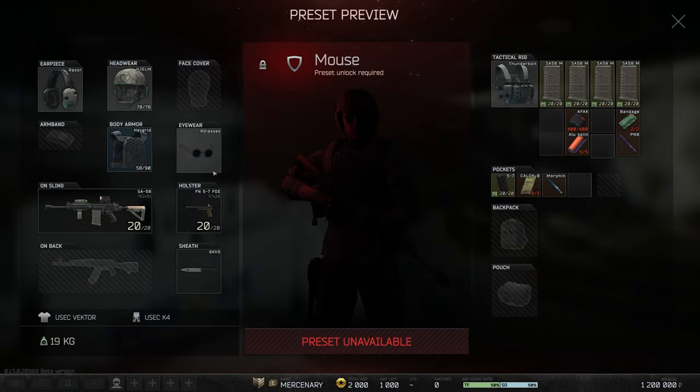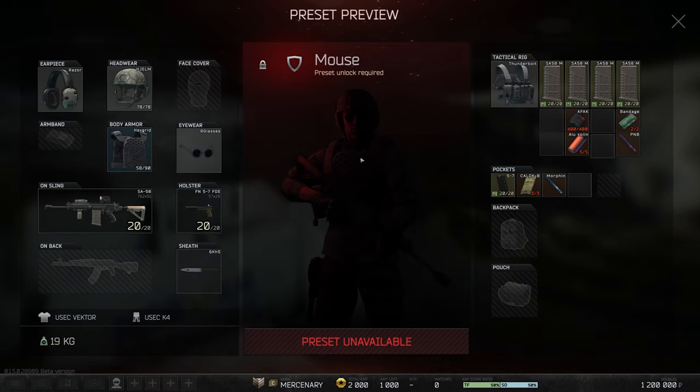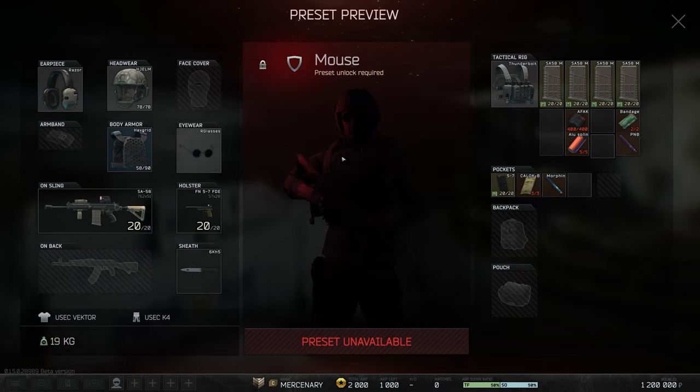Up next is Mouse. He only has one plate in his armor, so you effectively have no armor with the hex grid — just a front plate. But he has a semi-meta stubby SFD8 with a blast mitigation loaded with M80s. This kit is kind of like the .308 MDR, but I think you're better off with the MDR. If you're a die-hard SFD8 fan you might choose this, but overall the MDR kit is much more meta than Mouse currently.